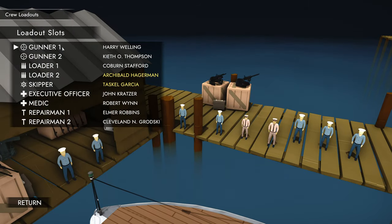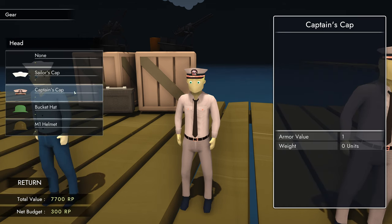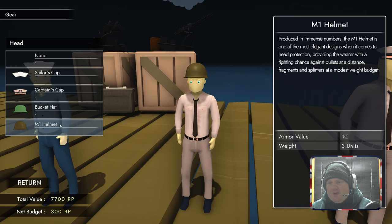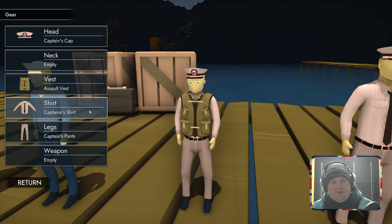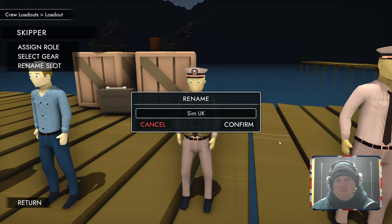Let's go to crew loadouts. You can click on each one of these guys — the skipper, for instance — and change their outfits. I'm going to wear the captain's hat. They give you armor value, which is pretty cool. It seems logical to wear a helmet instead. A helmet gives you a 20% armor bonus but increases weight. Let's rename this skipper and call him SimUK. I can do that for the whole crew.